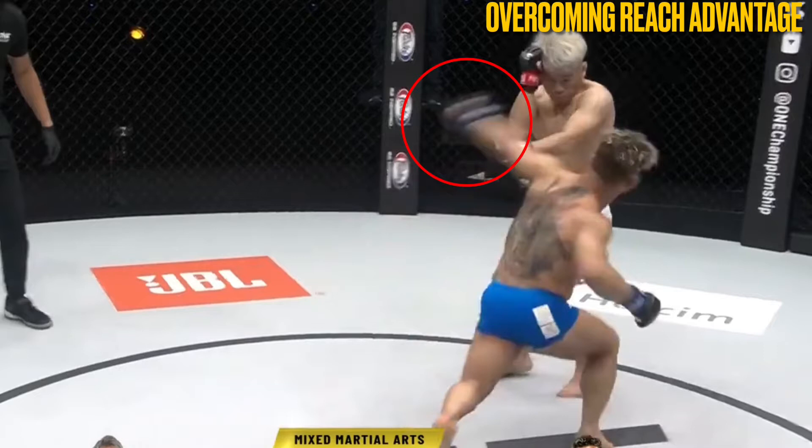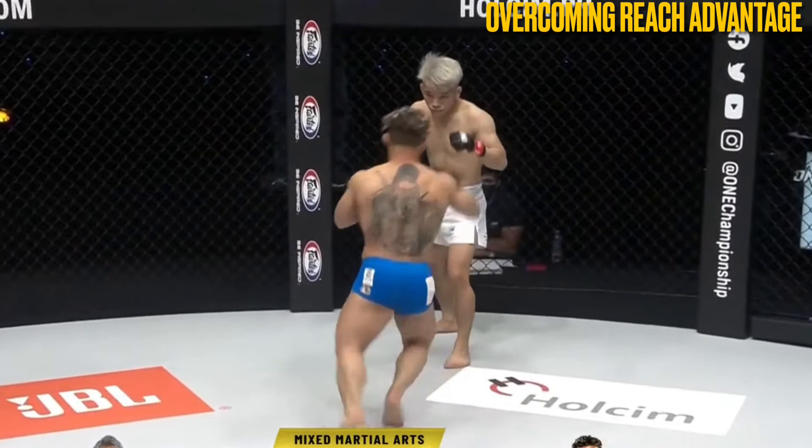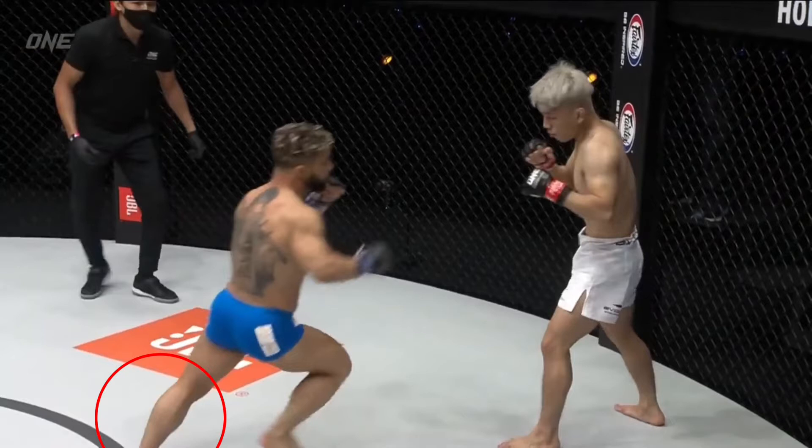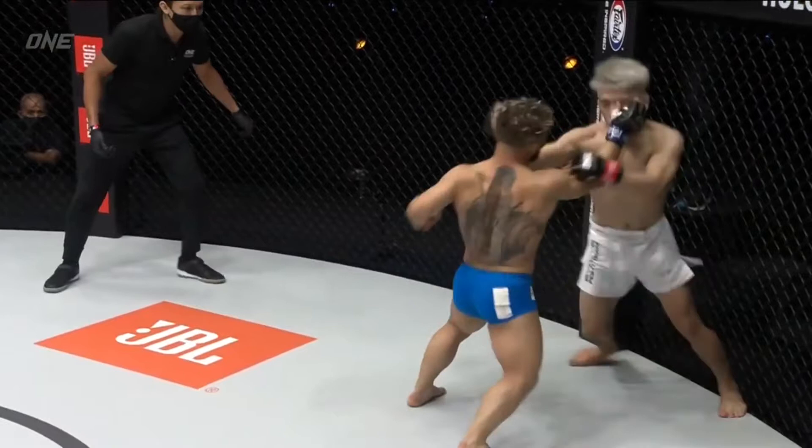As an example, based on physical attributes, for Ballart to find success in the striking elements of the fight, he would need to overcome the reach advantage of Sawada. In this first sequence, his initial entry came up short. However, by backing Sawada up against the cage, Ballart found an opportunity to lunge forward with a superman punch.